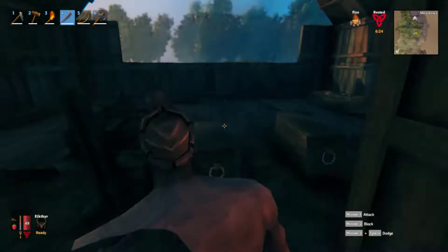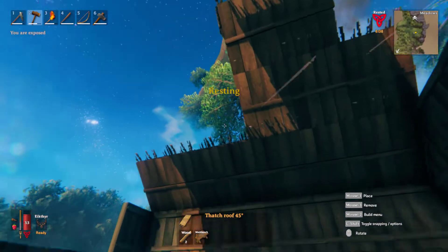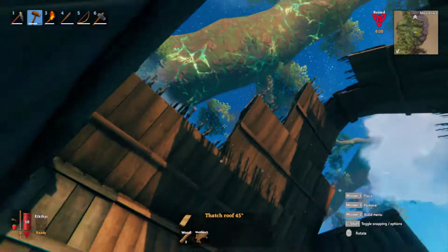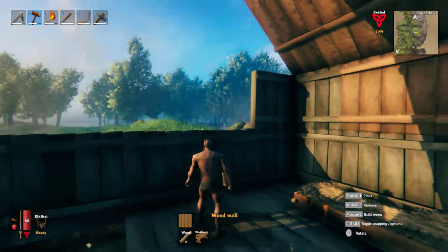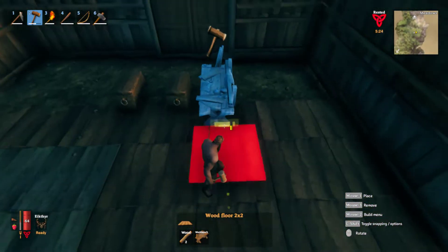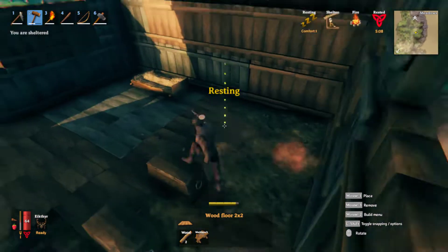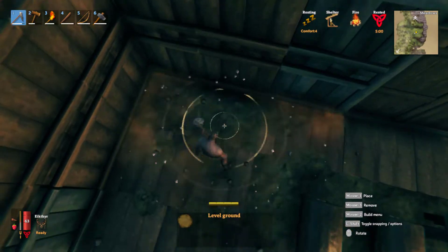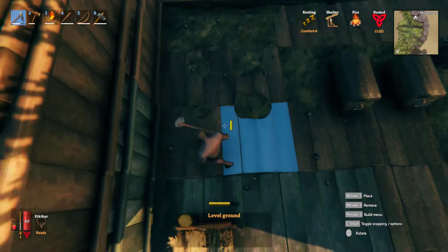Here's where I am, speeding up the build to make things easier. You'll see that I use ladders to get higher up, and stairs to reach higher spots and complete the roof. I didn't show the beginning part of this because I had to get enough coverage over the workbench.